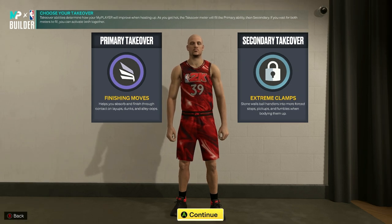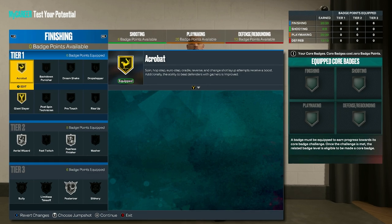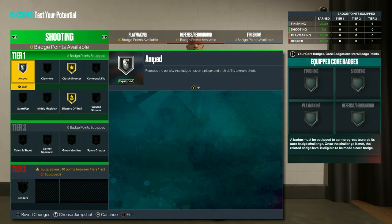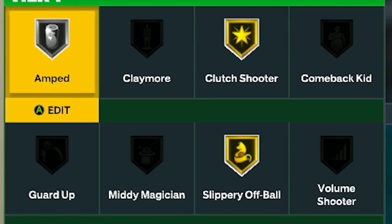Then on old gen, your primary should be slasher and your secondary should be lockdown defender. For badges, on next gen have gold acrobat, gold giant slayer, silver aerial wizard, silver fearless finisher, and silver posterizer. Then for old gen, have the exact same badges but bump fearless finisher up to gold. The badges for shooting on next gen are silver amped, gold clutch shooter, and gold slippery off ball. Then on old gen, you want the same three badges but have them all as silver.